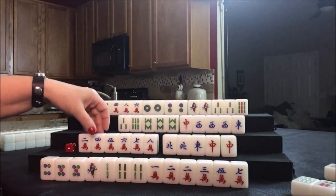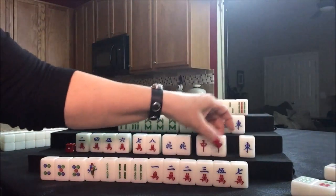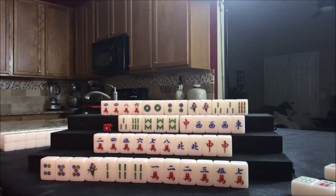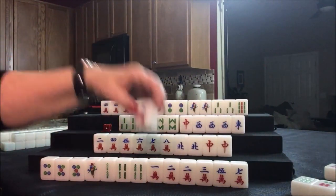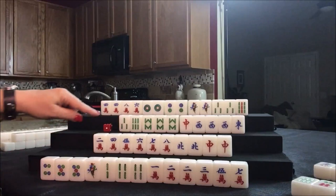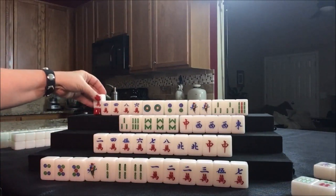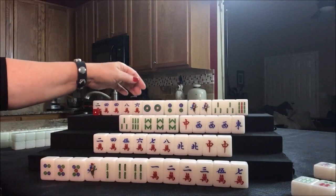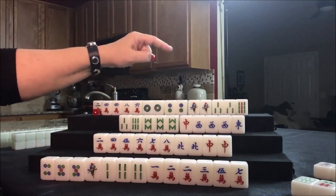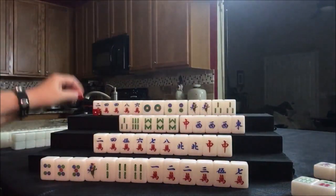We have a potential chow, or there's a chow and a potential chow, and two potential pungs there. Let's go ahead and get rid of the east and draw for west — three crack. Nobody can take the three crack. You can only chow from the player on your left. So we're going to draw for north — two crack. There are no two cracks out. Let's see — nine bam. There is one nine bam out. Let's discard the nine bam and draw for east — six crack.